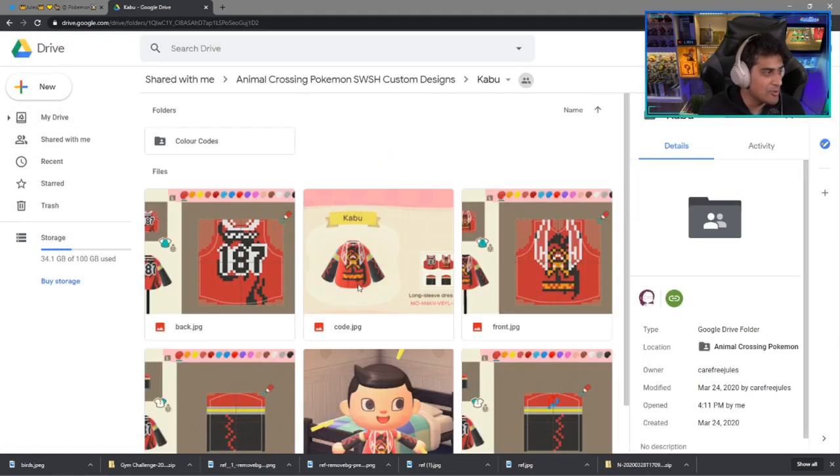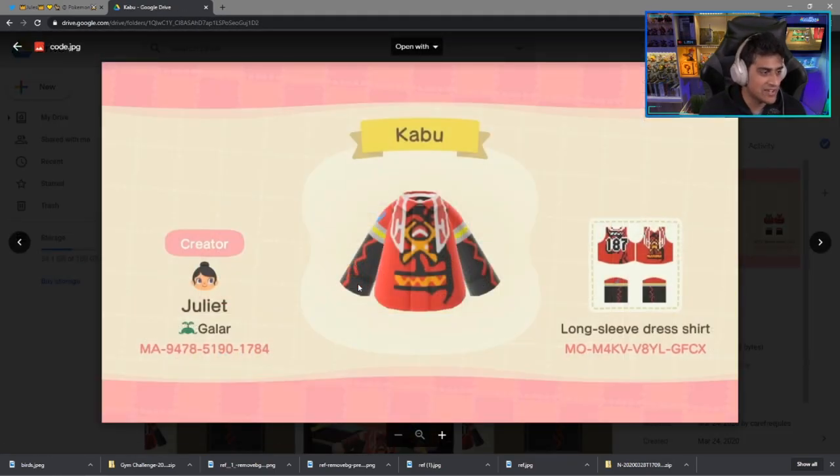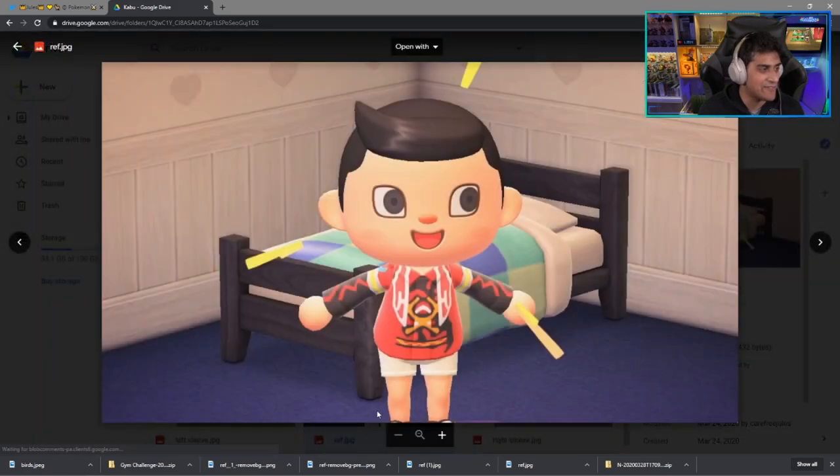Next up on the list is Kabu — the Fire-type Gym Leader that you face in Pokémon Sword and Shield. Here is the outfit for Kabu, looking pretty good. The final appearance looks just like that. Very cool.